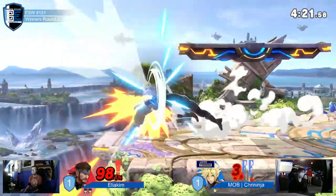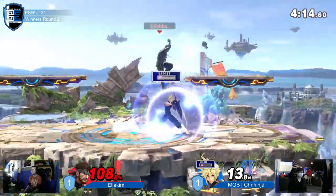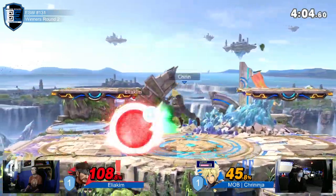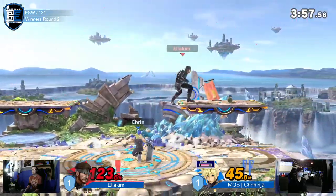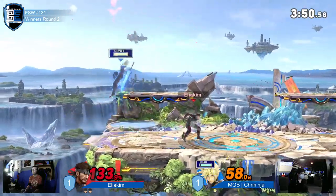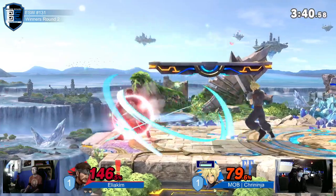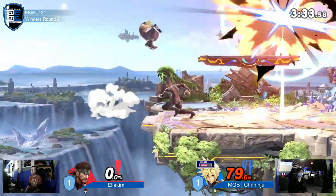That f-tilt's been paying in dividends for Snake — Cloud's really struggling to deal with it, especially coupled with those parries. Good up-B to get him away from ledge, really freeing up space. We're seeing what Snake gets to do when allowed to run his win condition — occupying space with grenades, c4, and nikitas. Every bit of percent he gets on Cloud is more valuable on last stock. Cloud gets limit again — just barely lives. Snake is just heavy enough to survive the blade beam, but he didn't expect the dash attack and gets killed.